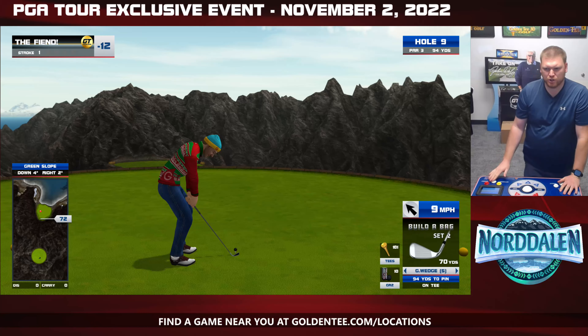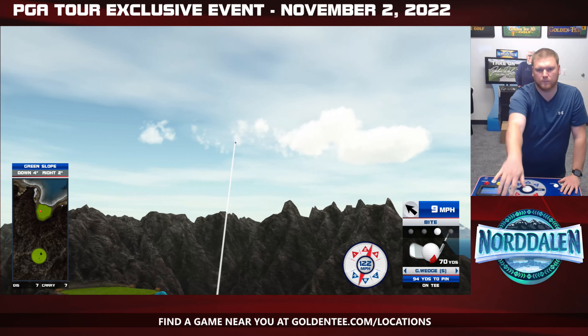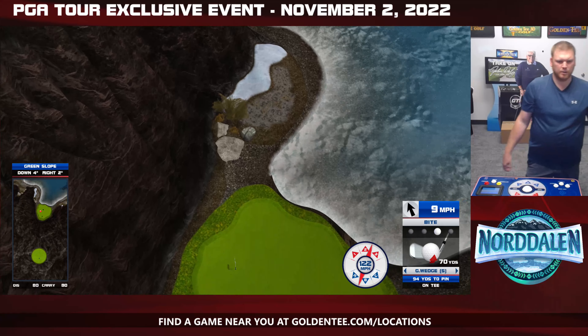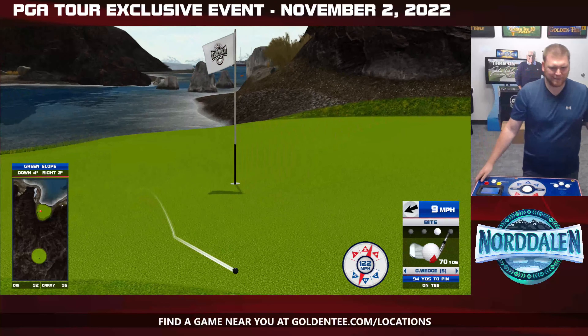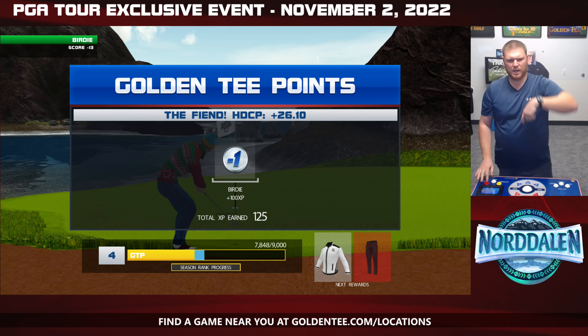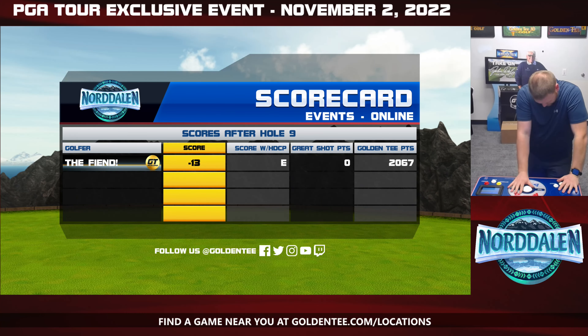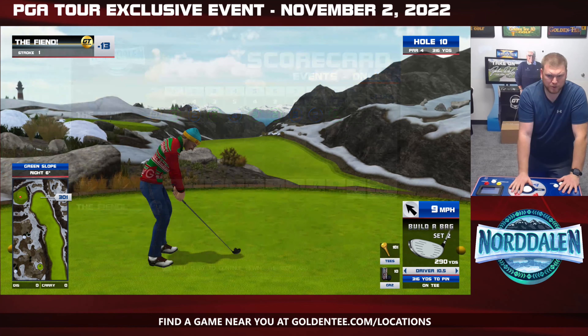So this was that hole we were talking about — much, much bigger elevation change. Thankfully, the pin is in the middle of the green, so this one you don't have to worry too much about. But just know, especially for some people like me that have the super spin clubs — even with bite, you're going to get a massive kickback. And if you're using backspin, just be prepared that if that cup doesn't get in the way, you may be hitting it out of the rough for shot two.